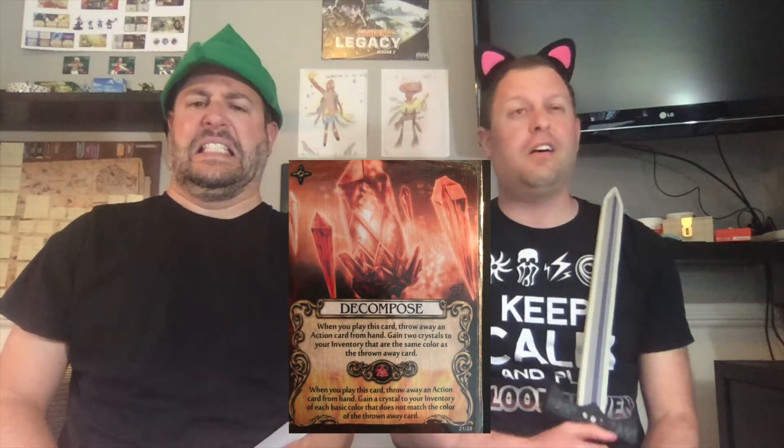The second bottom card is Decompose. Once again you throw away cards - we're trying to build our deck, not make it smaller. And what do you get? A crystal? Then powered up with a red you get three crystals, two crystals? Doesn't matter, I hate it. I've absolutely never taken it and I never will. I'd rather play Blue Maven.